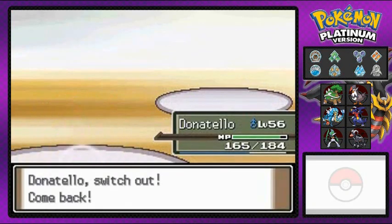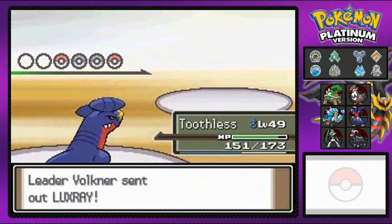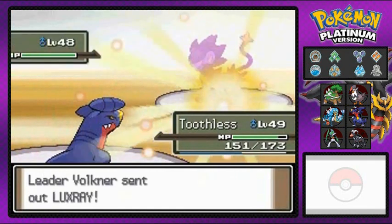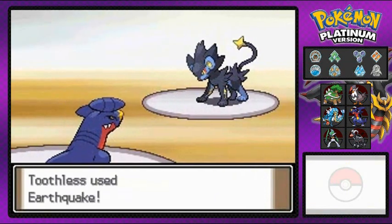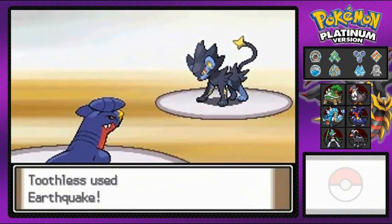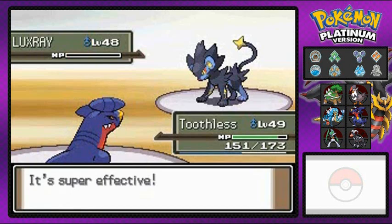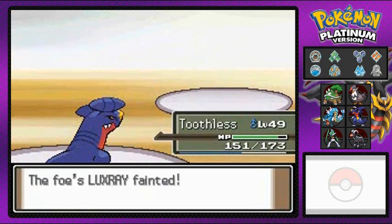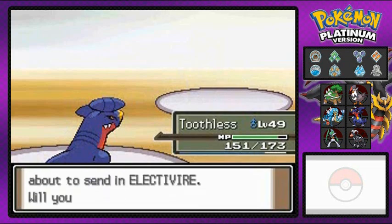Let's go with Toothless — even though it has two types right there, going up against Luxray, one of the only two we've fought so far. Earthquake palooza all the way! That's right, you are not liking it at all. That's 1995 experience points.